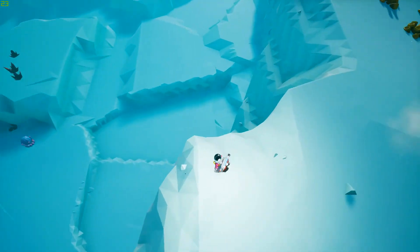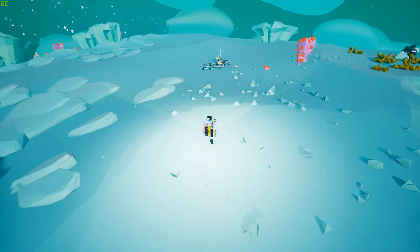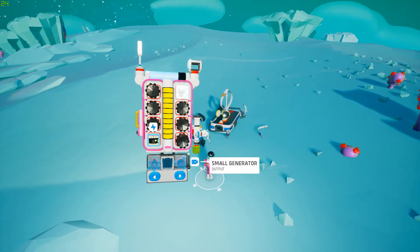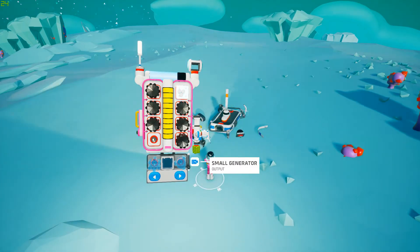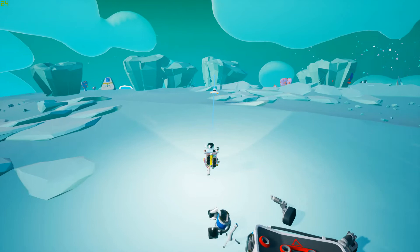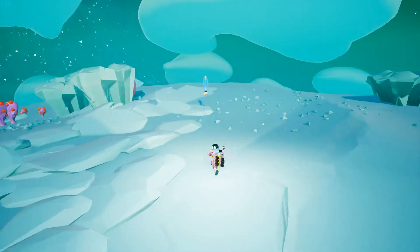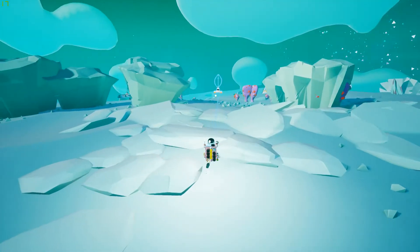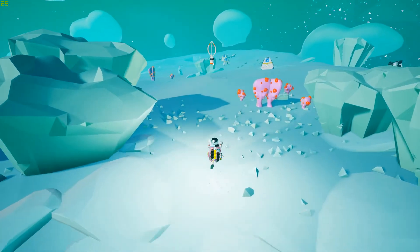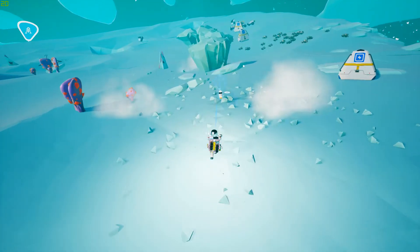What have we got down here? Iron ore. One of those big sort of explodey plant things. And another... a little generator and a big generator - even better! Let's put these power cells down, put that into there, and we'll take that back with us as well. If I can remember where the vehicle is - it's just over here. Running a little low on air now. There it is over there. Pick it up. There we go.